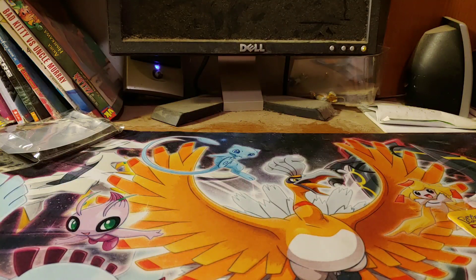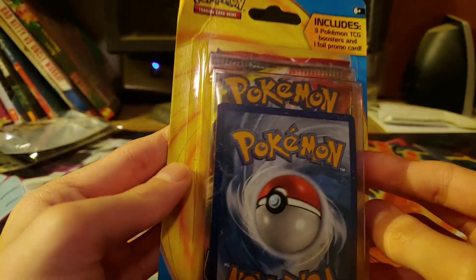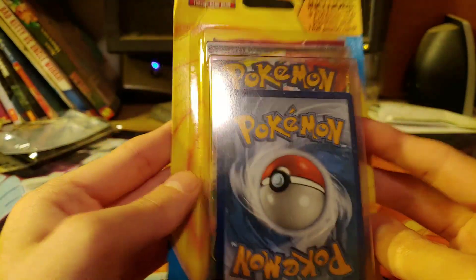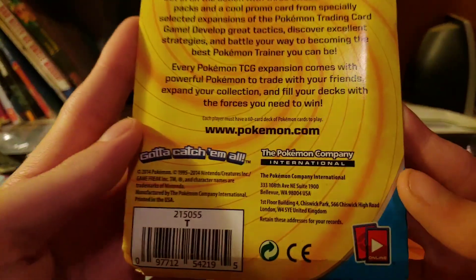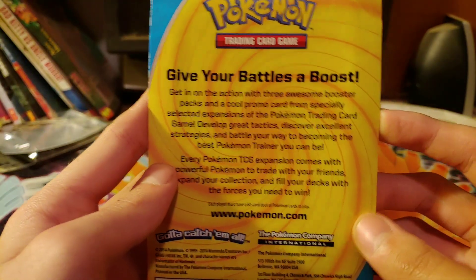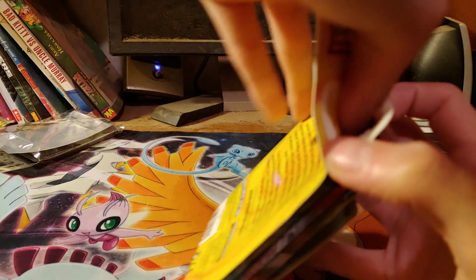What's up guys and welcome to a brand new Pokemon pack opening. Today I am going to be opening this. From what I've seen, only in a Target, this is a 3-pack blister thing. It's an actual Pokemon official product and not one of the third party ones. It comes with 3 booster packs and 1 foil promo. Whatever they count as a foil promo, we'll have to see. Hopefully it's something good.